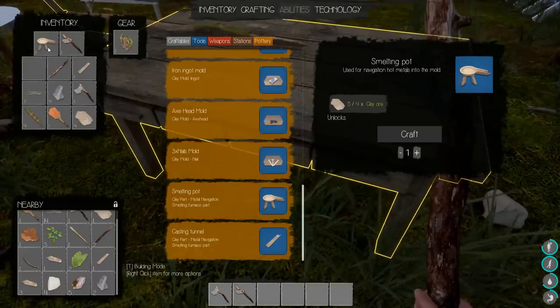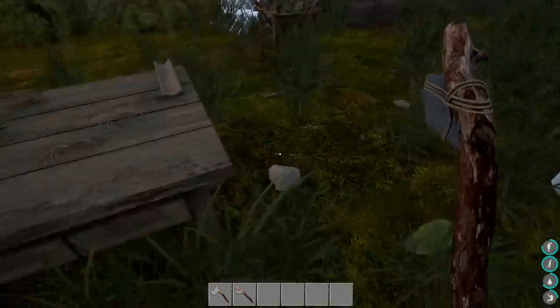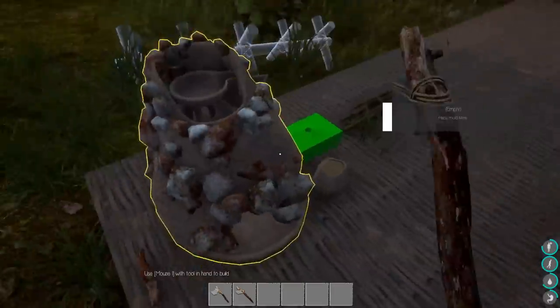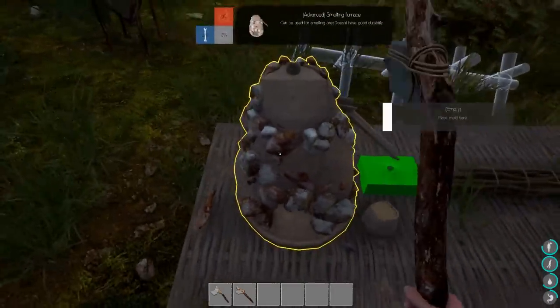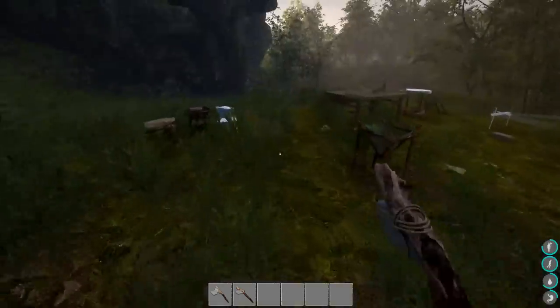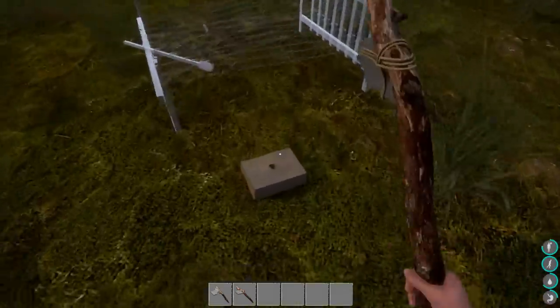Do I need to cook it first? It doesn't say I need to cook it first. Casting tunnel - I have that. And we're good. Advanced melting furnace, okay there we go. So now I just put the thing over there. Makes a whole lot more sense to me then. Where are you? Which one are you? That's the aluminum, I don't want aluminum.